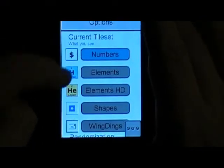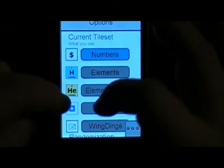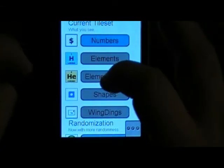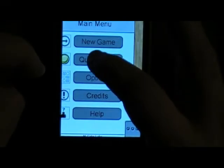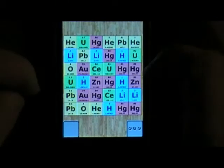Under options, you can play with different tile types — besides numbers, you can play with elements, shapes, and wing names. Let's play with elements so you get an idea. All right, so now we've started a new game and we're playing with elements.